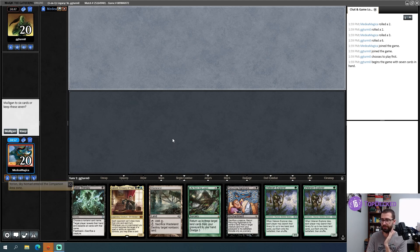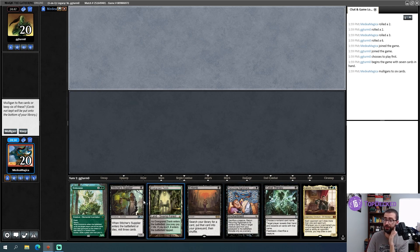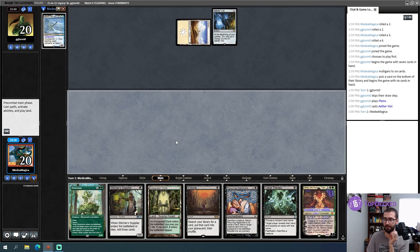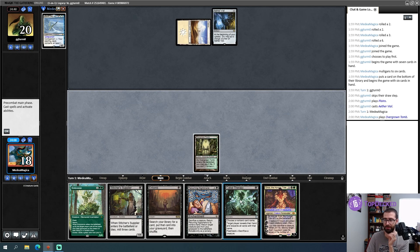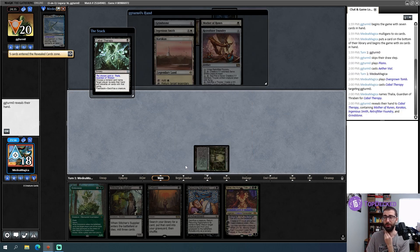Round four on paper — no colored sources, going to mull again. I don't believe in one land enough. These five cards are really good in conjunction if I hit more land drops — I'm going to try to believe. We are playing against Death and Taxes. Swords to Plowshares, Port, and Wasteland are going to eat me alive. I think I have to Cabal Therapy something blind — can't just play out Stitcher Supplier and let it eat a Swords to Plowshares. Thalia beats me pretty hard. Wait, wrong deck — we're playing against the mono-white Painter deck!